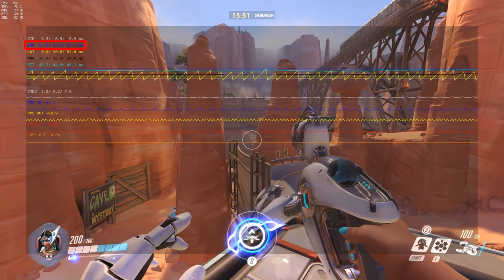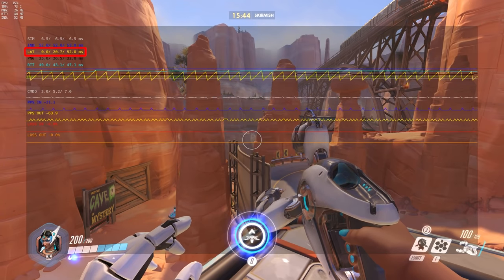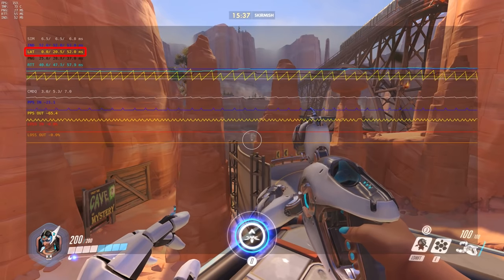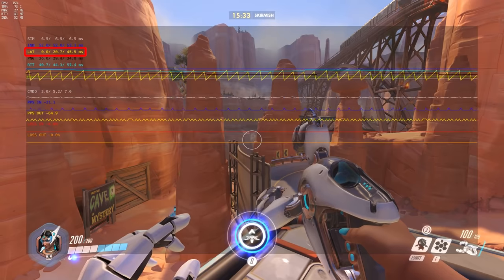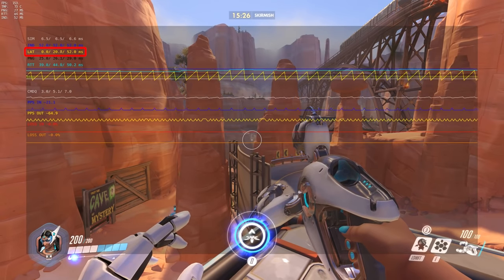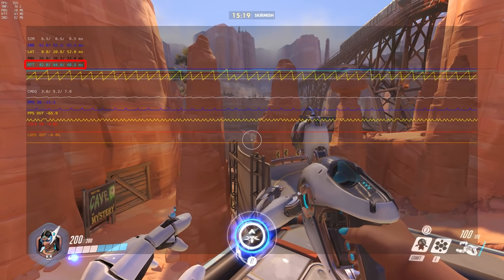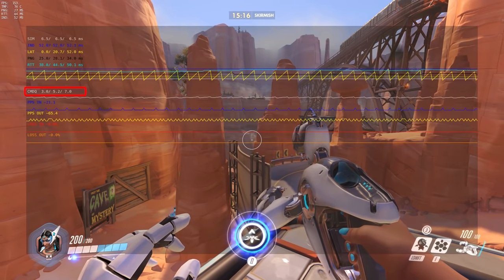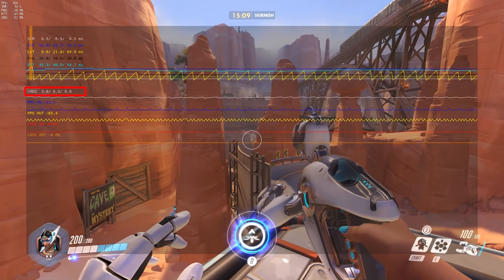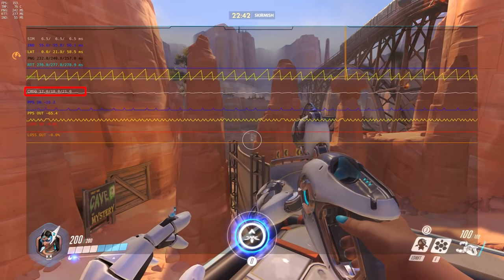Next is IND or Interpolation Delay, which we have already talked about. Then we have LAT or Latency — this shows us for how long the game client has not heard from the server. If you wonder how that latency value can be lower than the ping, it is easy to explain: the latency is just the trip from the server to the client, while the ping is the round trip time. It's normal to see small spikes here and you should not encounter any problems in game as long as this value is smaller than the interpolation delay. Then we have PNG and RTD which we already talked about, and that brings us to CMDQ or Command Queue. When the client sends a command to the server it awaits a confirmation that the server received that command. The CMDQ value shows you how many commands the server has not acknowledged yet, and you will see this value increase when your ping increases.